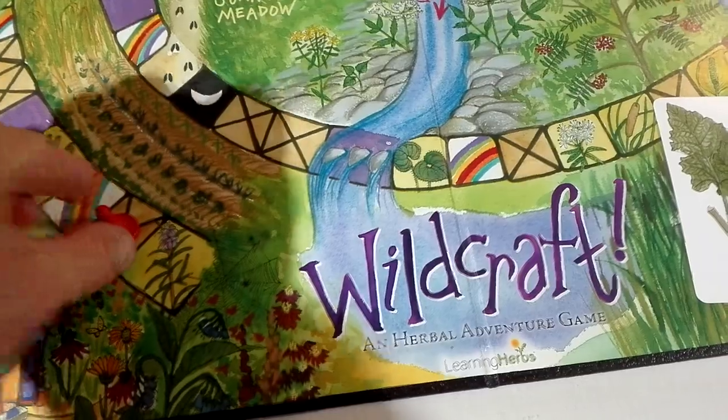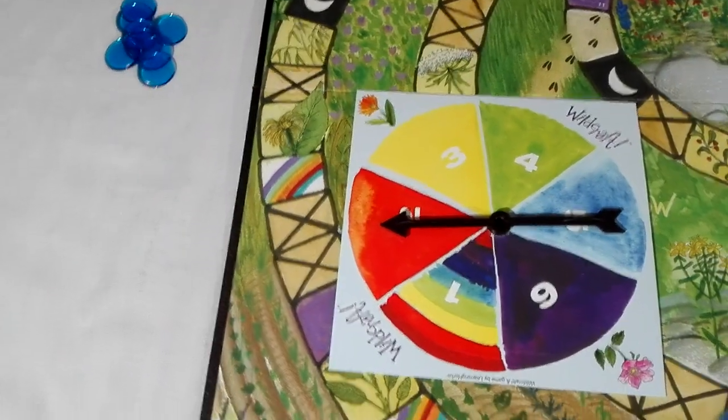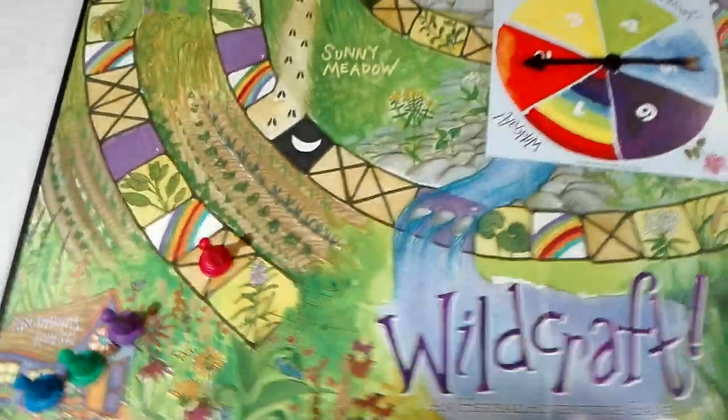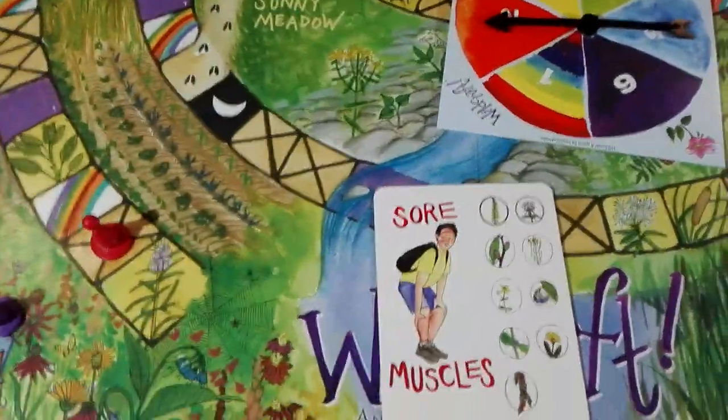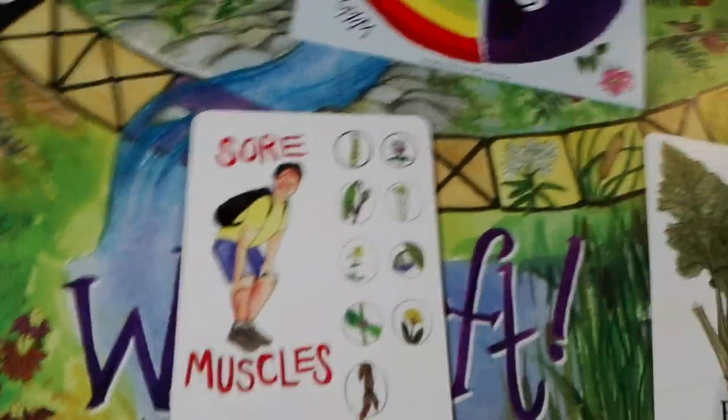So if red was moving up the mountain here, they've spun a two on the wheel that comes with the game — I'll get to what the rainbow means on the one in just a second. They land on that spot with a cross, so they pull out an injury card. In this case it's sore muscles.